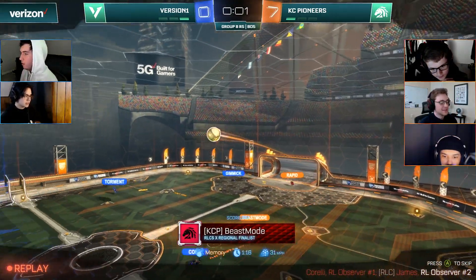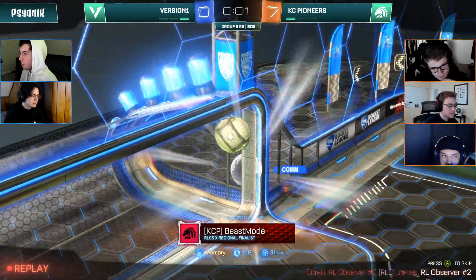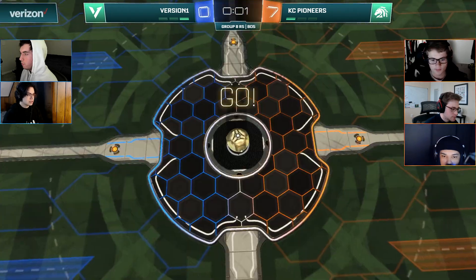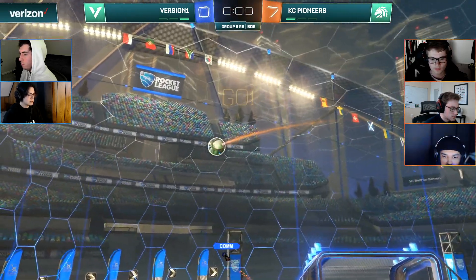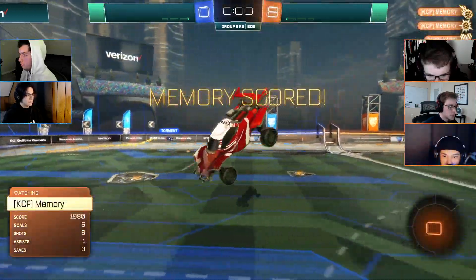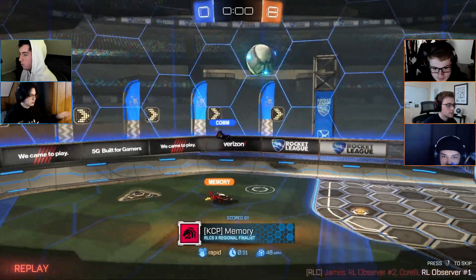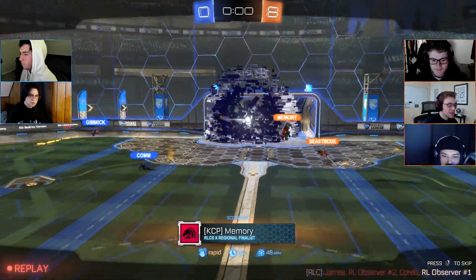Beast Mode wants to lob it downfield instead of going for the ball. Memory just takes out Calm — it's 7-0 with one second left, but Memory wants to make sure Version One knows about it. The Pioneers are rolling here in this series since Game 1. The offense has been nowhere to be found for Version One. They have scored two goals — not one — but does it really make a difference? There's the eighth goal going in for the Pioneers.